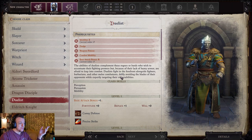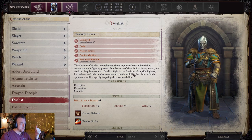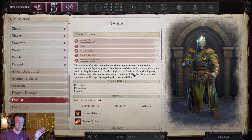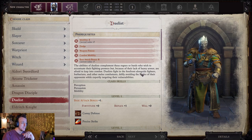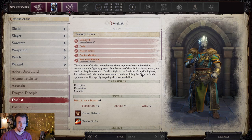Here are the requirements for Duelist. You have to have a base attack bonus of six — that tells you where your character's level needs to be. You have to be seventh level to take the first level if you're a full BAB class, and higher level if you're a lower BAB class. You also need the Combat Mobility feat, the Weapon Finesse feat, the Dodge feat, and two ranks of Mobility. This is a dex-based class, and it's going to be helpful to have intelligence on your character as well, because you're going to benefit from that in this class.